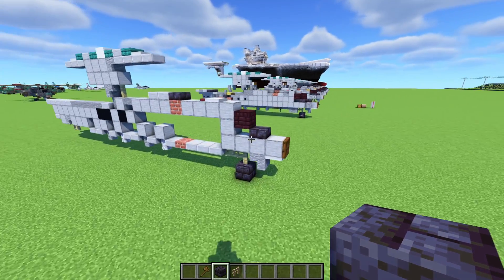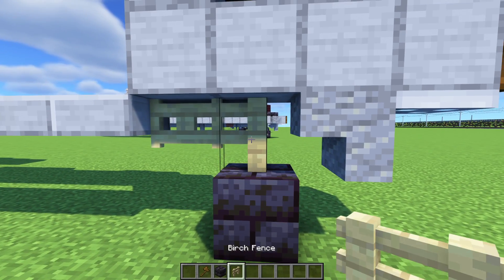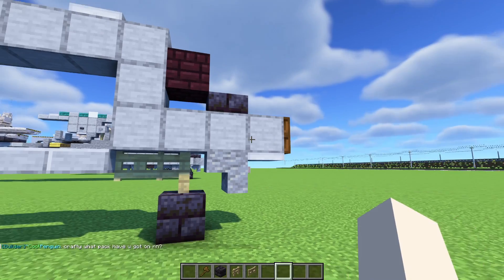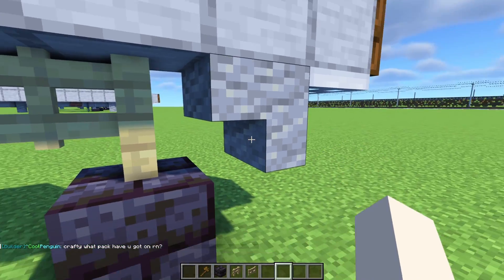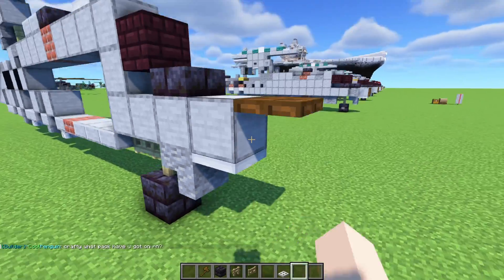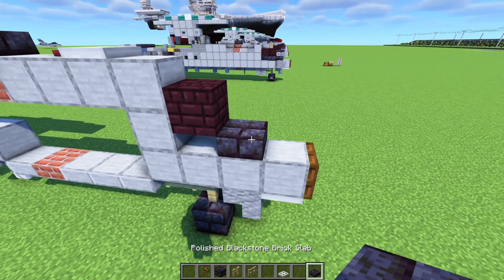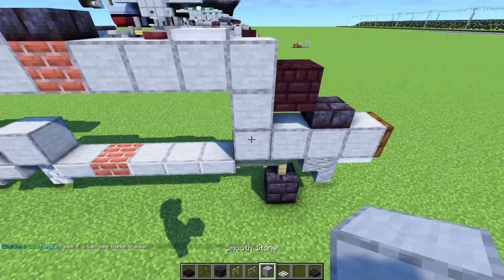Let's start production. First, place a polished blackstone brick block down, birch fence on top, birch fence behind it, four blocks long smooth stone, then upside-down andesite stairs. Then iron trapdoor, dark oak trapdoor at the tip — close it up — then polished blackstone brick slab, two nether brick slabs, and three blocks tall.